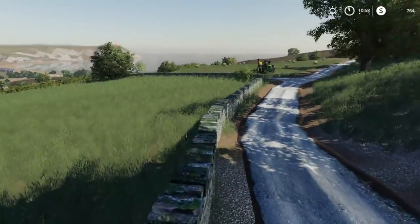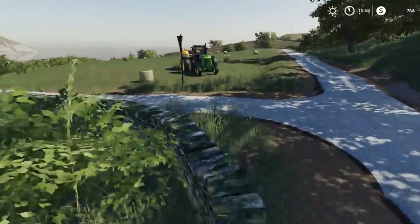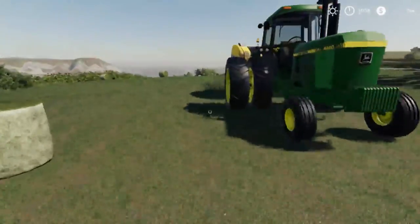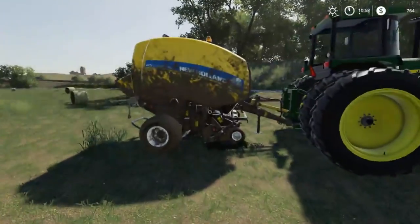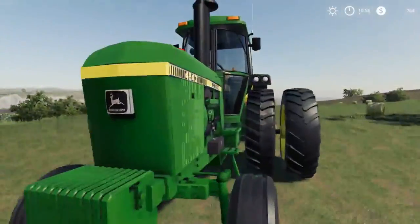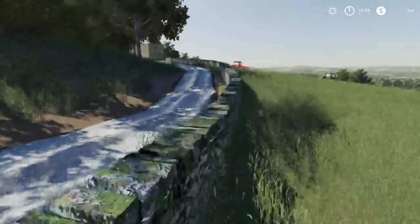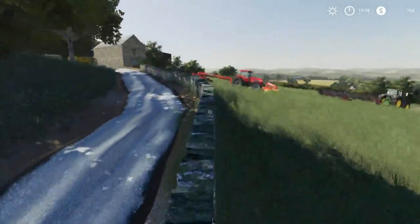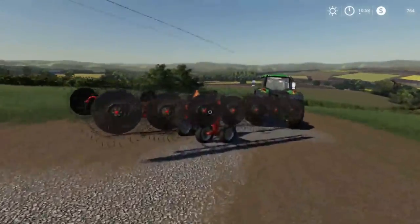Today we're going to be playing some more Farming Simulator 2019 on the Sandy Bay map. We did go ahead and get all this bailed, so that's all bailed. The bailer's all dirty and needs washed along with the 4640. It doesn't need washed just because it doesn't have dirt or whatever textures you guys want to call it. But anyway, we got the hay rake — it's a little dirty.